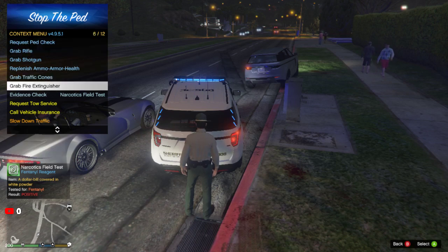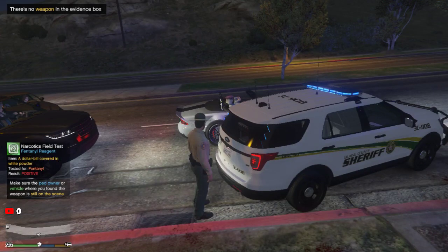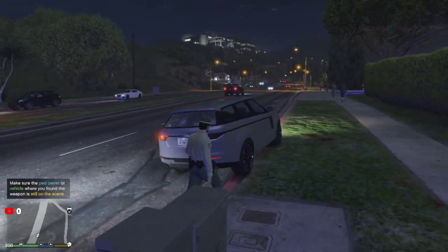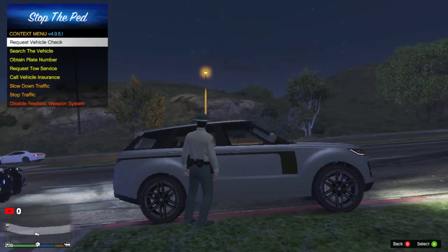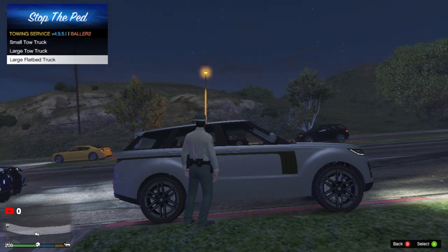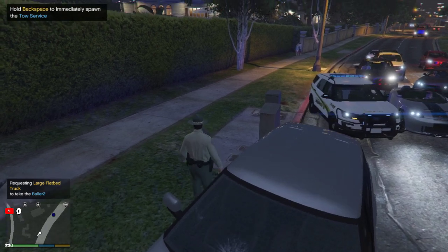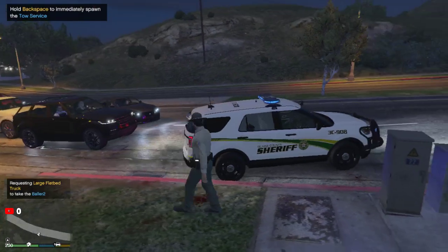Let's go ahead and check the serial number real quick. Since I didn't collect a pistol from him even though he had a gun — let's go ahead and get a flatbed out here for this truck. Assistance required in Richmond. All right, we're going to go ahead and get my lights turned off here. Talk to you later, be safe.